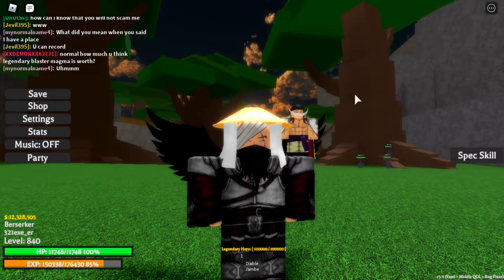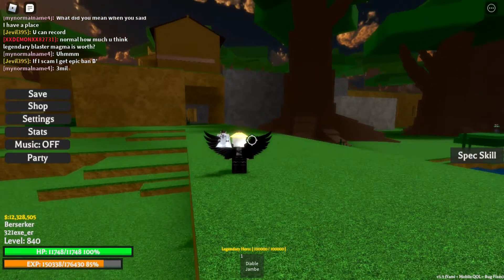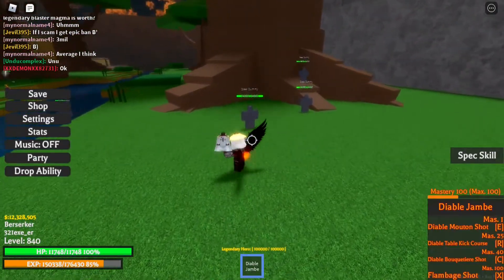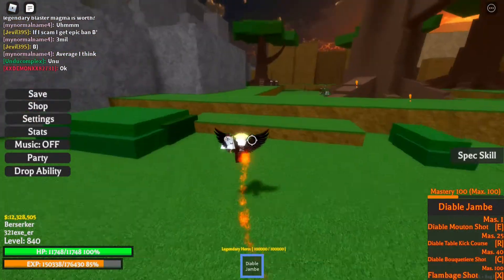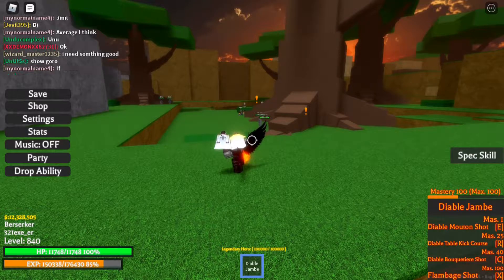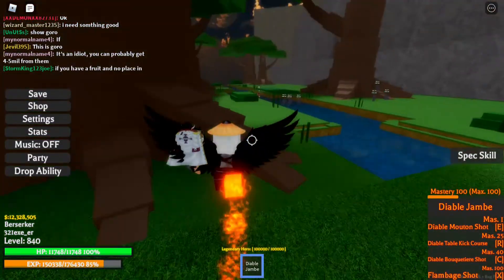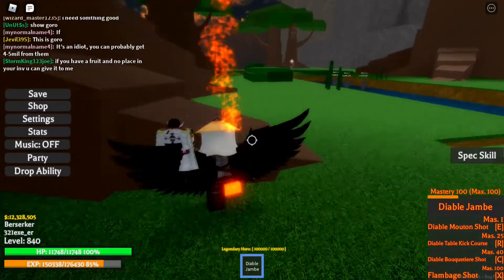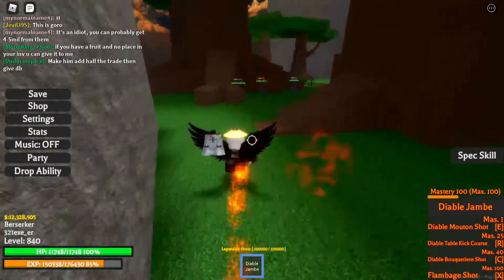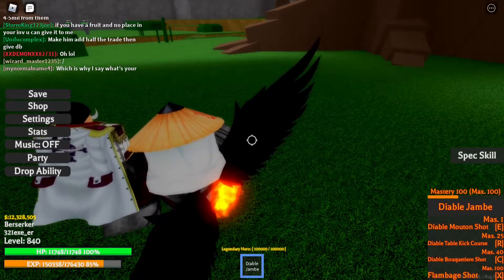Now let's go ahead and tell you what White Beard does. The passive — when you use E — acts like a shield and nullifies attacks in range. So if you're clicking E, it acts like a shield and anybody who attacks in range will not deal any damage. It minuses the damage, so I will not get any damage from whoever attacks me with a ranged ability.